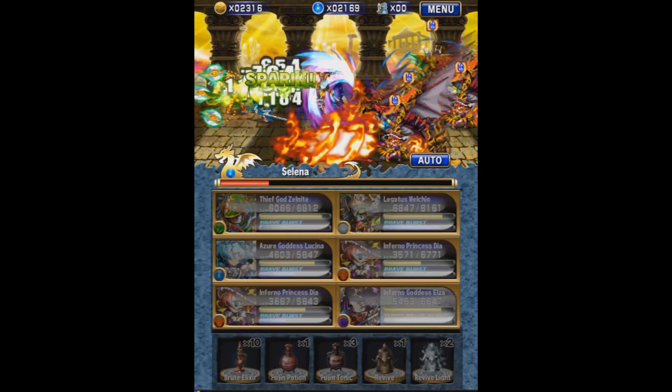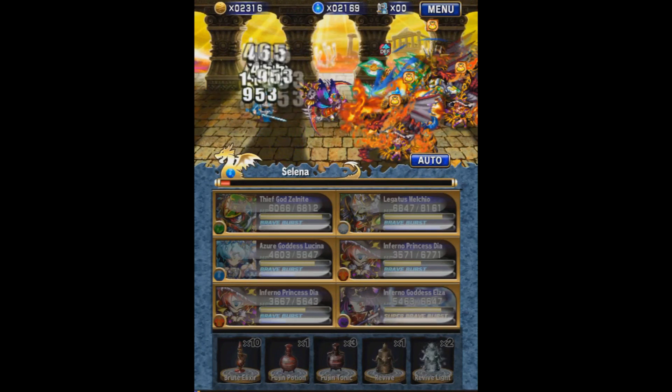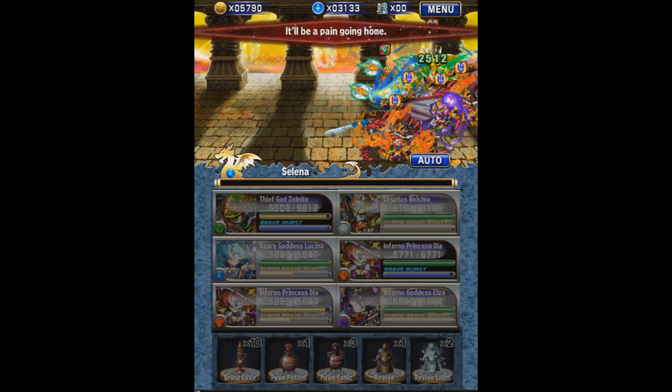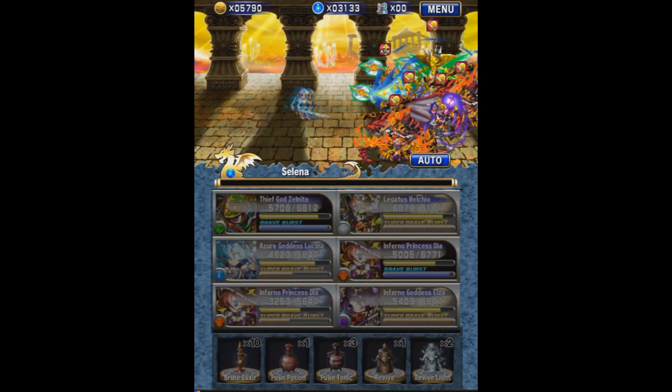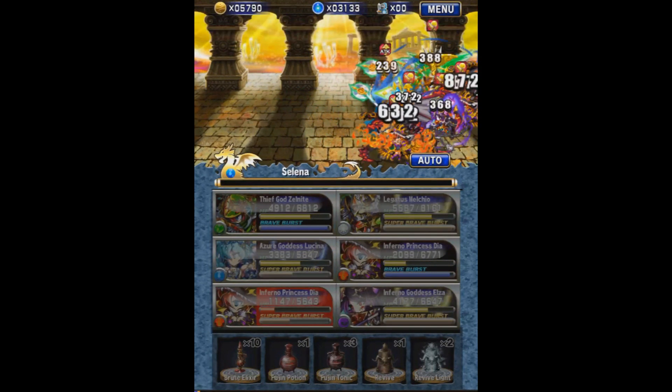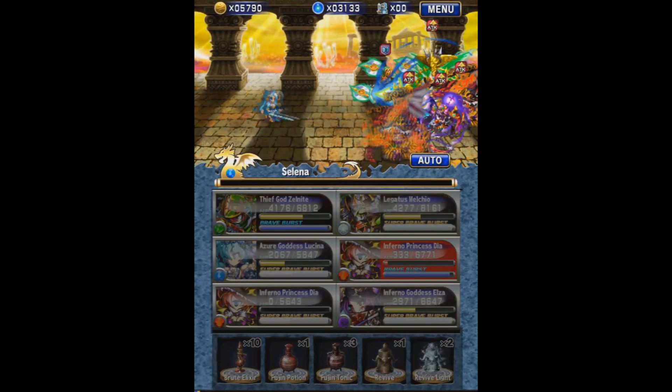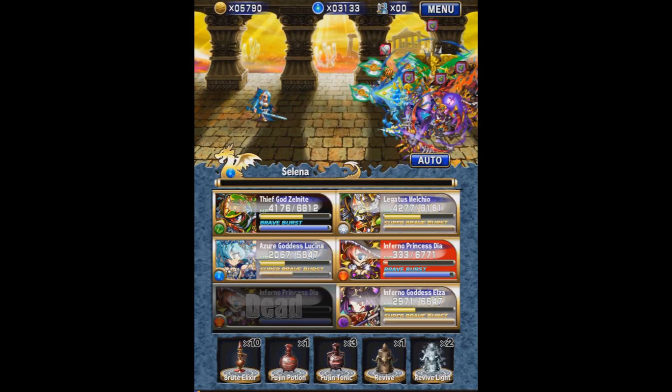I didn't want to blast through this too quickly, so I only used one Fujin on Dia. I also realized the moment I entered the dungeon that something didn't feel right — I was missing an item. It turns out I had an extra revive rather than Holy Flutes. Ideally, if I'm doing this properly, I would technically have a Holy Flute with me.